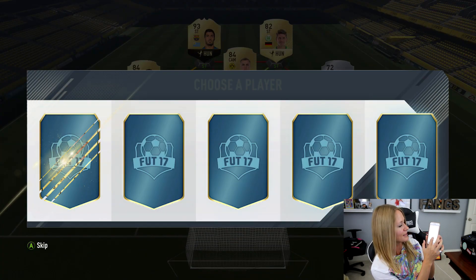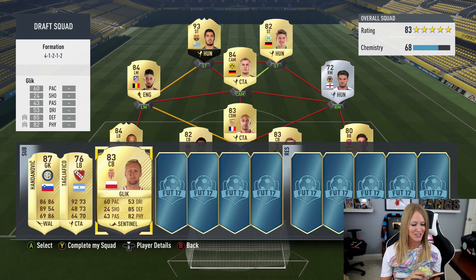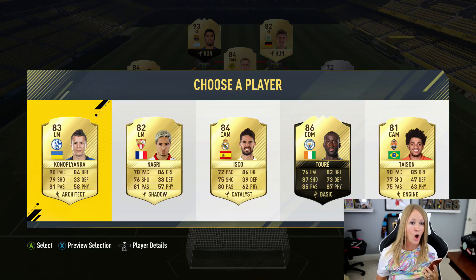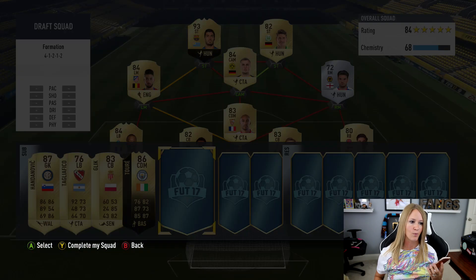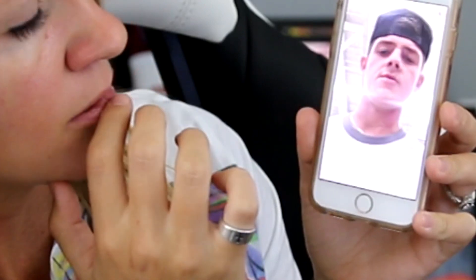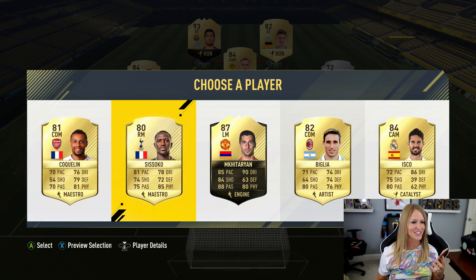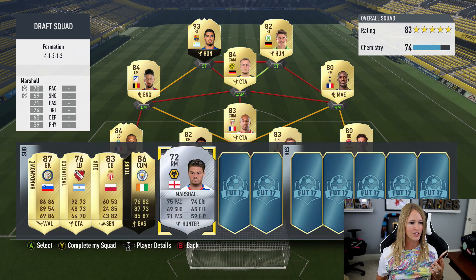Marco Ramirez picks number three — we get Glick. Courtney Sullivan picks four — we get Yaya Touré. He doesn't really fit chemistry but things might change. Brad with the football next to his name picks number two — that's Sissoko, which actually makes this a little bit better and brings us up to 74 chemistry.